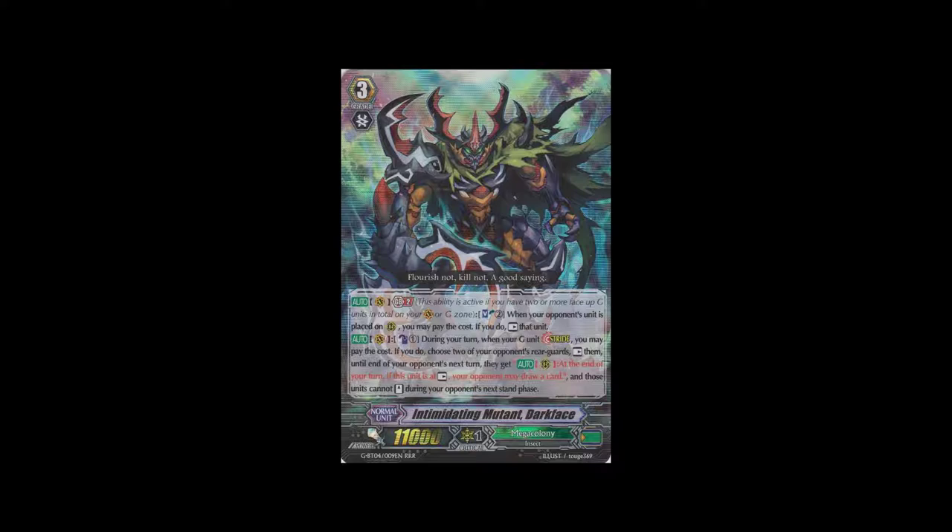We have Intimidated Mutant Darkface. I've come up with three names and a skill for what its new unit could potentially be, if it gets a future card. As you guys know, a lot of units have been getting new Grade 3 Stride forms — another form of it, but different. The names I've come up with are Evil Mutant Darkface, Supreme Mutant Darkface, and Intimidating Mutant General Darkface.